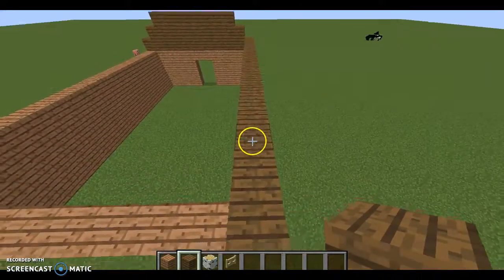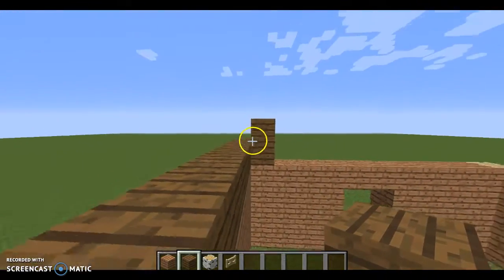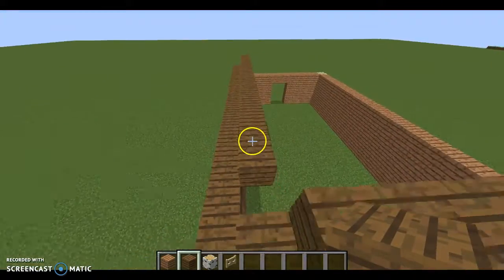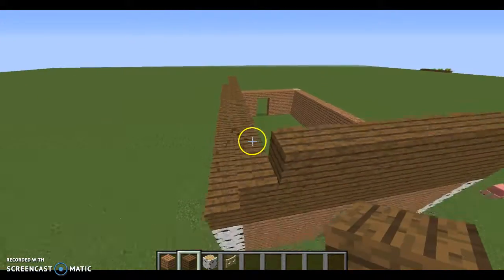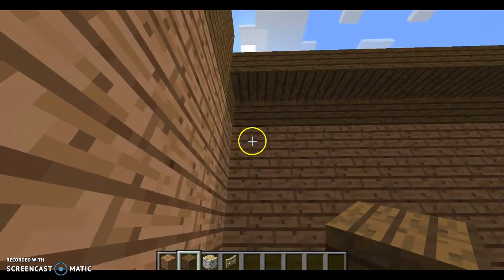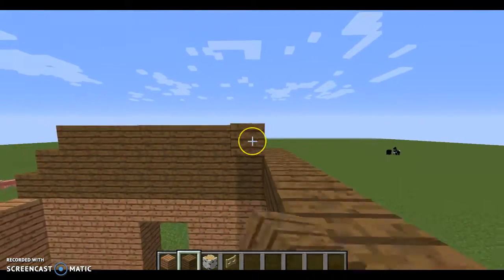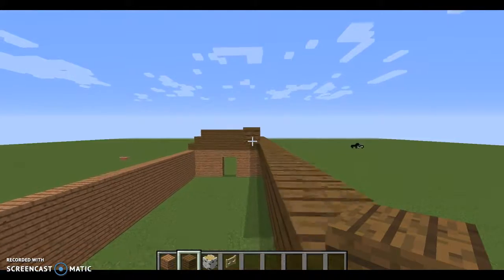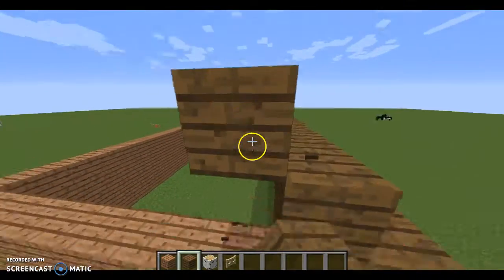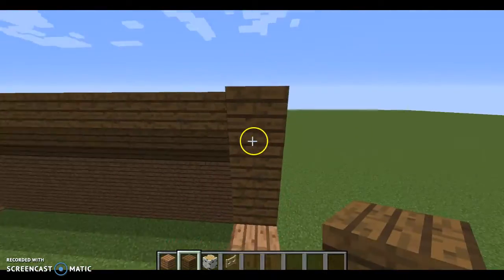I'm just going to head all the way back with these and continue doing that. What you're going to do after this is build in the bottom area right here with glowstone or a sea lantern. That should light up the whole barn so it's not all dark, and I don't have to go in and place glowstone all over the place because that takes a while.